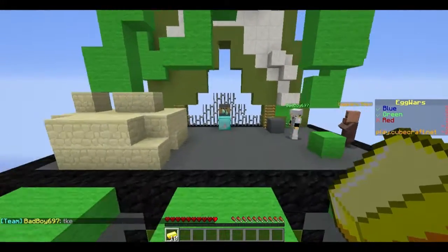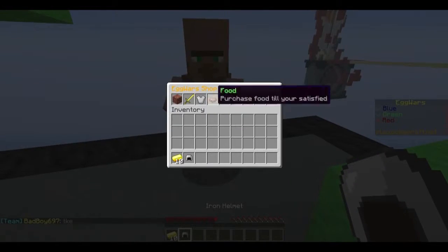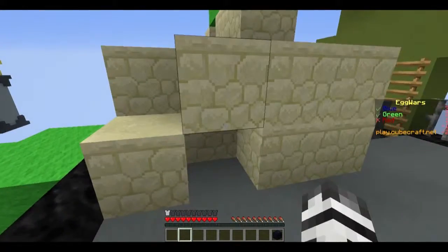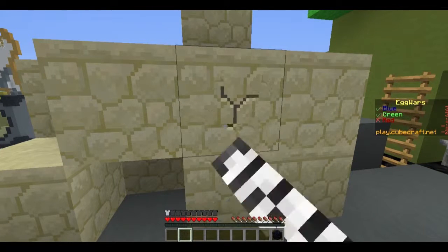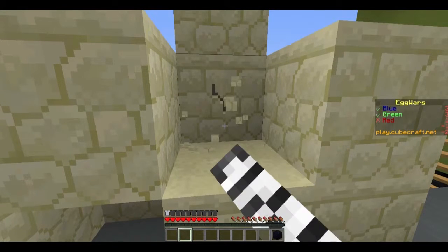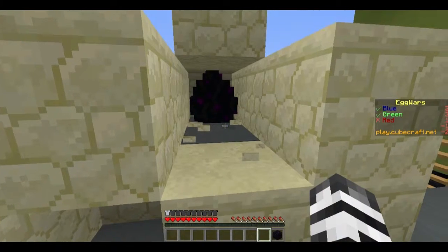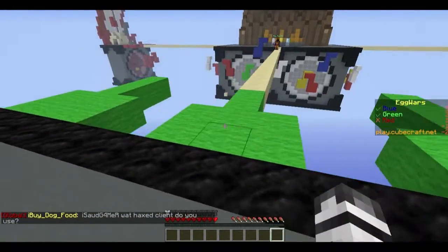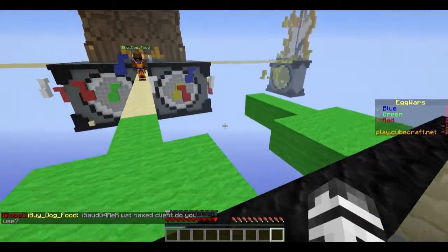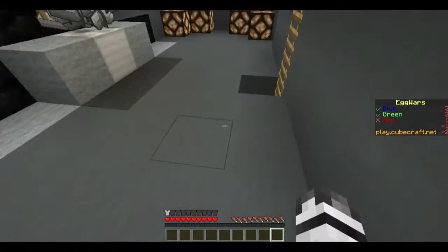Get some protection on our egg because Blue will be coming for it very soon. We want this and we want to get some obsidian. So let's break this one and put this here. What can we do next? Go down here again and see if we can get some more gold for my team.